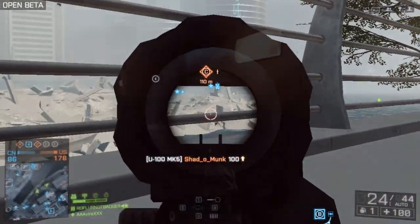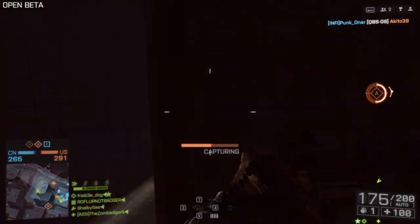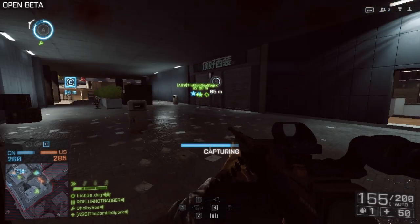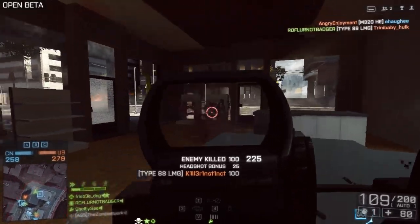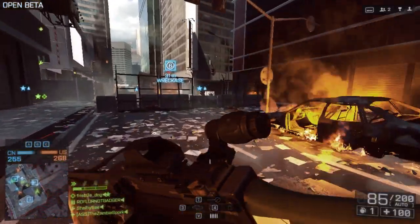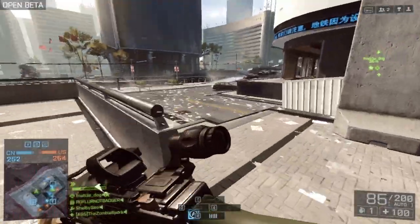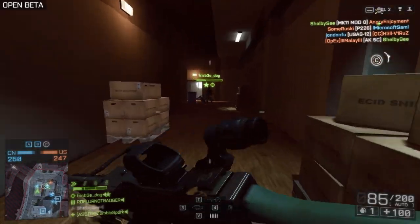I thought the amplifier was going to be a novelty and I wasn't going to use it, but it actually is quite effective. The Type 88 at least in my opinion is better than the U100. The stats show the Type 88 has about 100 rounds per minute higher in terms of rate of fire with the same damage model. So if a weapon kills faster than another and the recoil and hip fire spread aren't too bad, you're probably going to want to use it — and that's the Type 88.